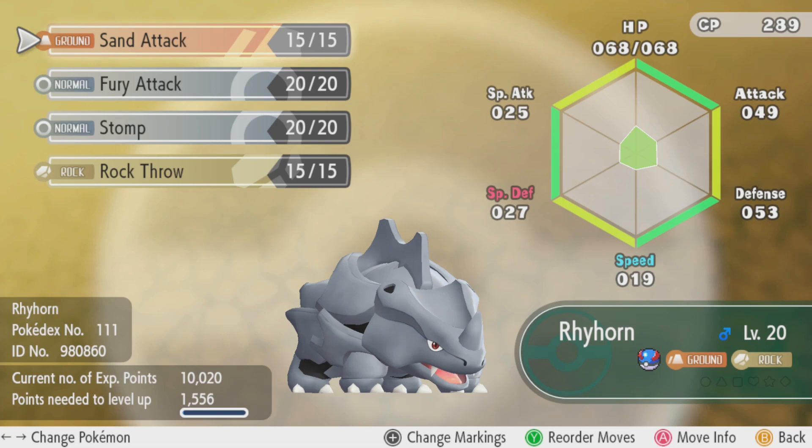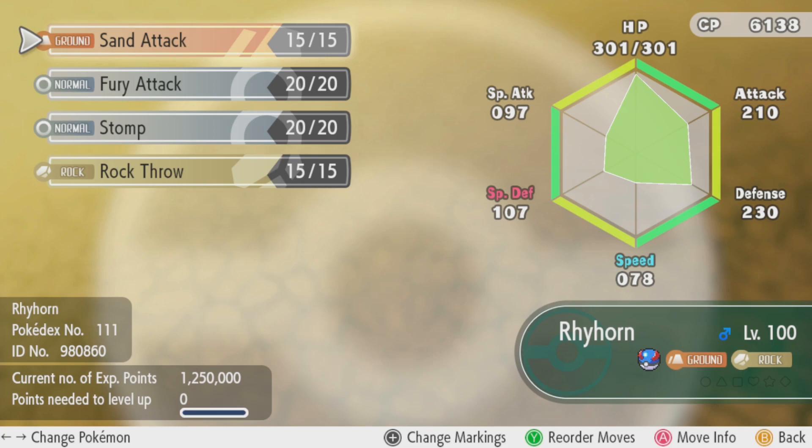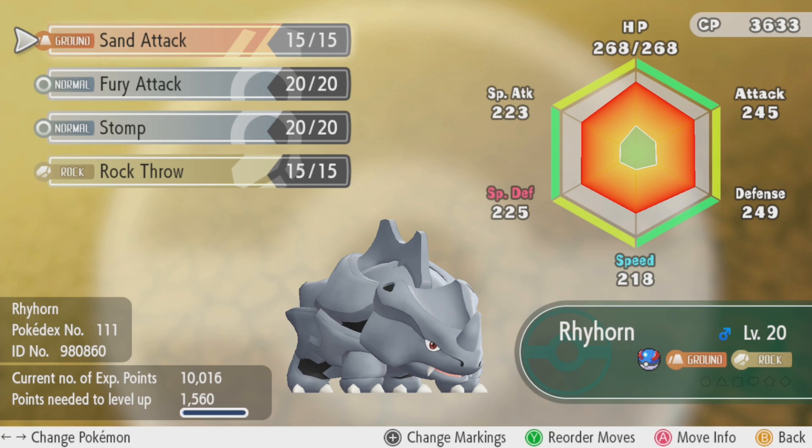This rolls across all Pokemon. Here is a level 20 Rhyhorn, a level 20 Rhyhorn with AVs, a level 100 Rhyhorn with AVs, and this is the amazing part — a level 100 Rhyhorn without AVs. If we look at the level 100 Rhyhorn without AVs, it is weaker than a level 20 Rhyhorn with AVs. That's right — it is more powerful at level 20 than at level 100. This system is absolutely busted, and especially for competitive play it has a massive impact. You will get swept by level 50s with all AVs even if you bring a level 100 team if you do not AV your Pokemon.